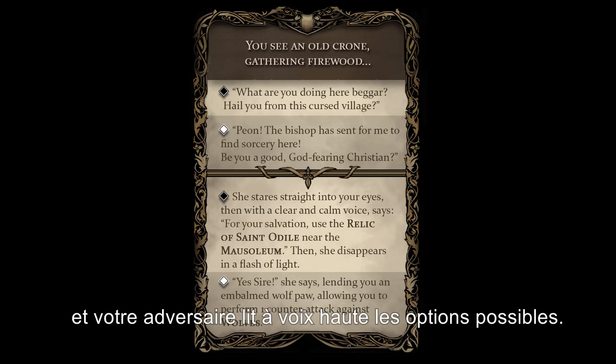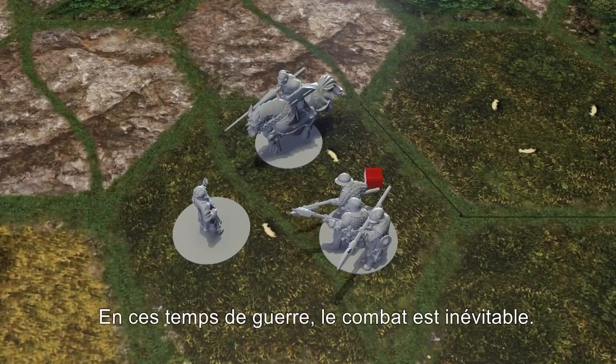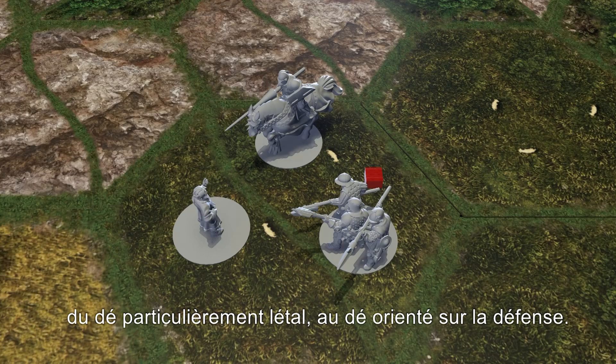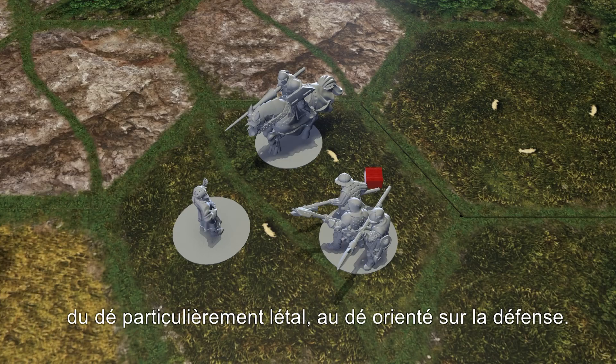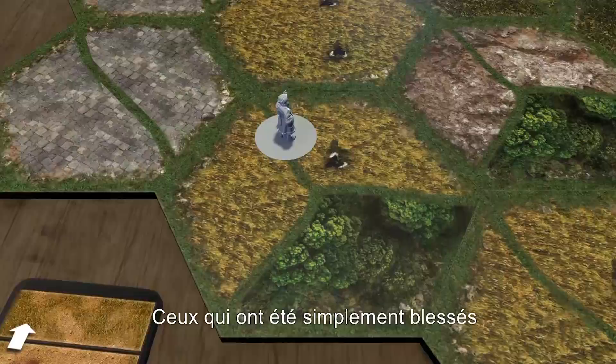In these times of war, combat is inevitable. Each unit has a number and color of dice to roll for both attack and defense. The three colors of dice have different combinations of results and range from the lethal to the highly defensive. To resolve combat, simply roll the attack and defense dice and compare the results. Units can flee, suffer wounds, or be killed outright. Those who have been wounded rather than killed are placed on a track, and at the end of the turn players will roll to see if they die from their wounds or recover and return to the battlefield.